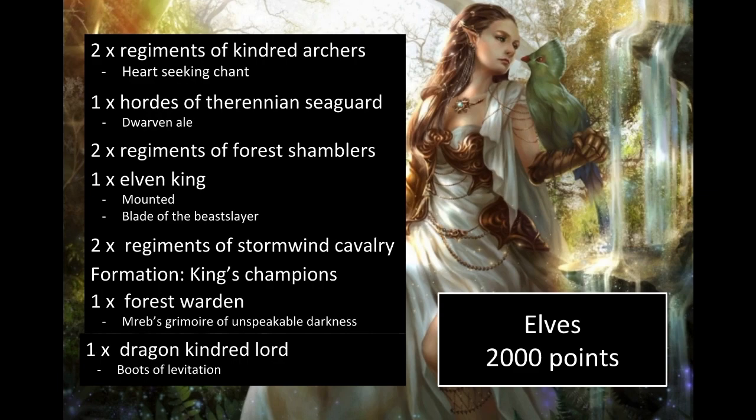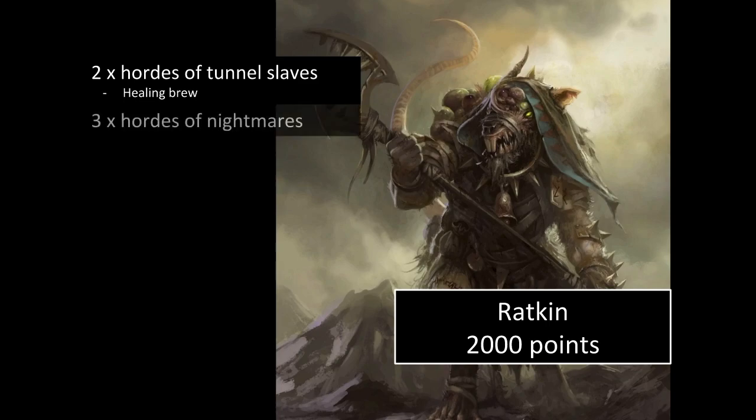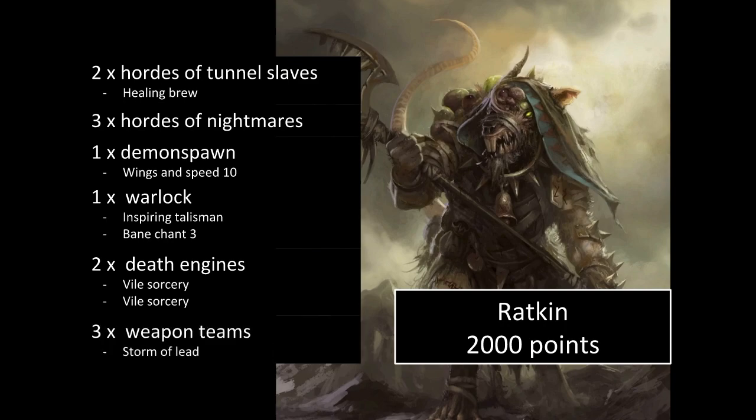On to the Ratkin list. Martin constructed his list based on the models he owns. He has two hordes of Tunnel Slaves, one with the Healing Brew, and three hordes of Nightmares — these are new units like brutes with a flamethrower, more nerve, and a breath attack. Each horde has 18 breath attacks, Crush 2, and various other abilities — very unpleasant but expensive for a Ratkin list. There's also a Demon Spawn with wings, a Warlock with Inspiring Talisman and Bane Chant with natural Lightning Bolt, two Death Engines each with the Vile Sorcery upgrade for shooting, and three weapon teams, one with Storm of Lead giving it Piercing. It's a pretty shooty, elite Ratkin list.